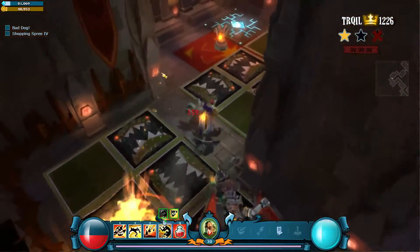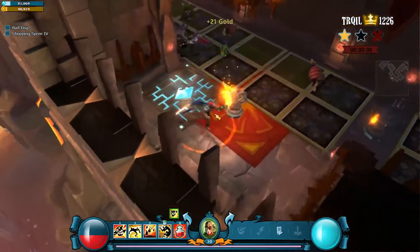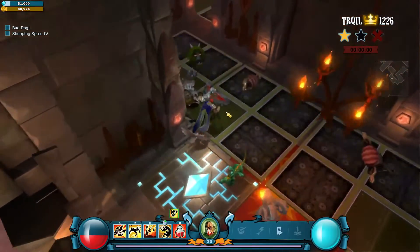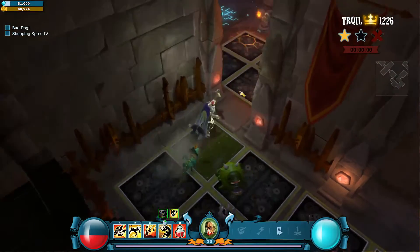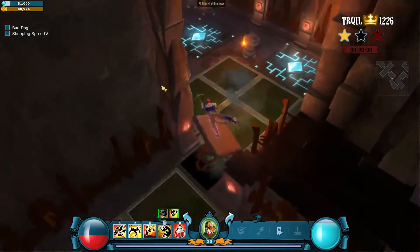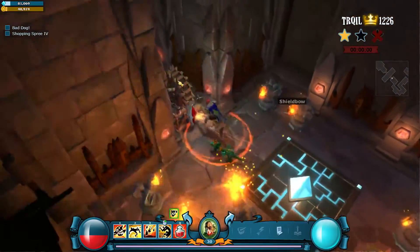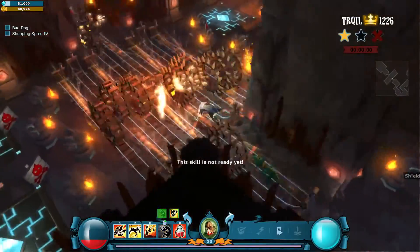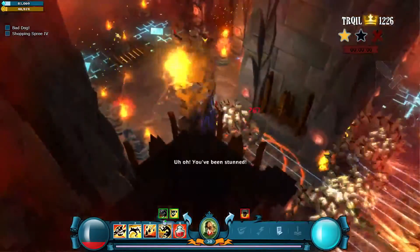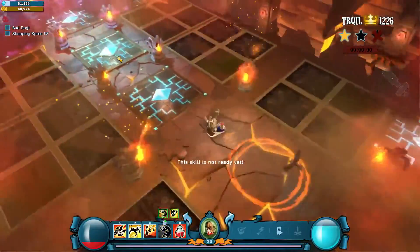I need to try to not take much damage here, which I'm not doing successfully right now. So far so good — jump over to here. Now I just need to get through this room and I should be okay. That was probably the worst thing I could have done, but actually it wasn't that bad because it gave me some stun immunity. I think I made it — barely.